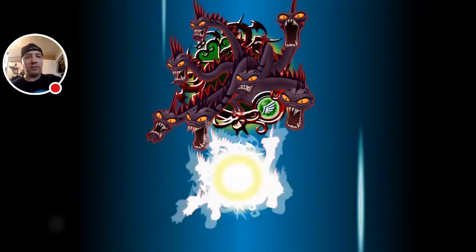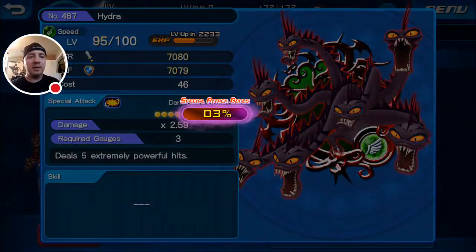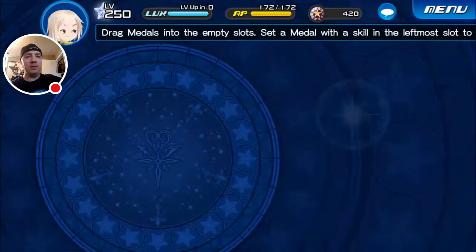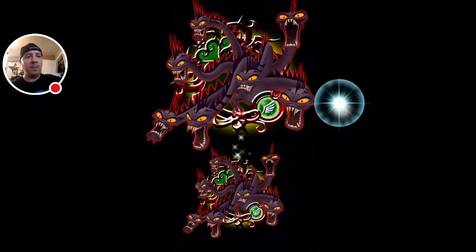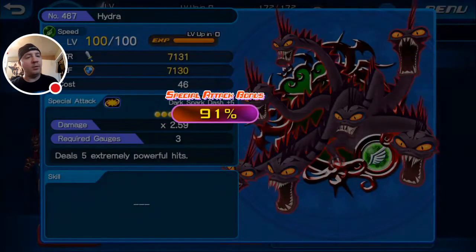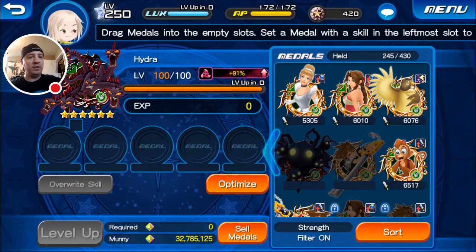I pulled so many of you the other day that I really didn't want to even need you exactly, so at least give me something out of you — like a 90-plus percent guilt. There we go, 91! That's not too terrible at all. It's pretty good. Maybe we'll get to 100, and he is level 100 now, so that's awesome — fully leveled. Can I get anything higher than 91? Still 91. Not too bad. So he is going to be a stubborn medal to guilt for anybody else who's going to try. But 91% — we can deal with that pretty easily.